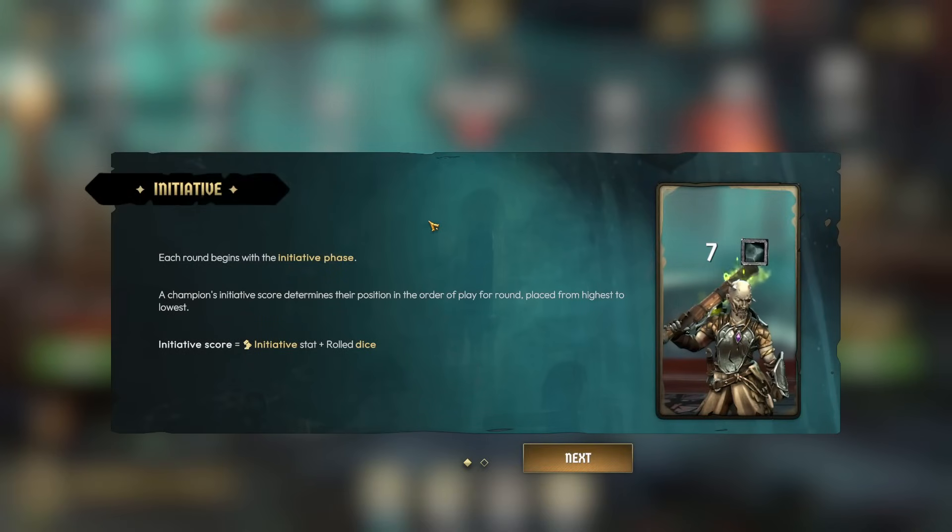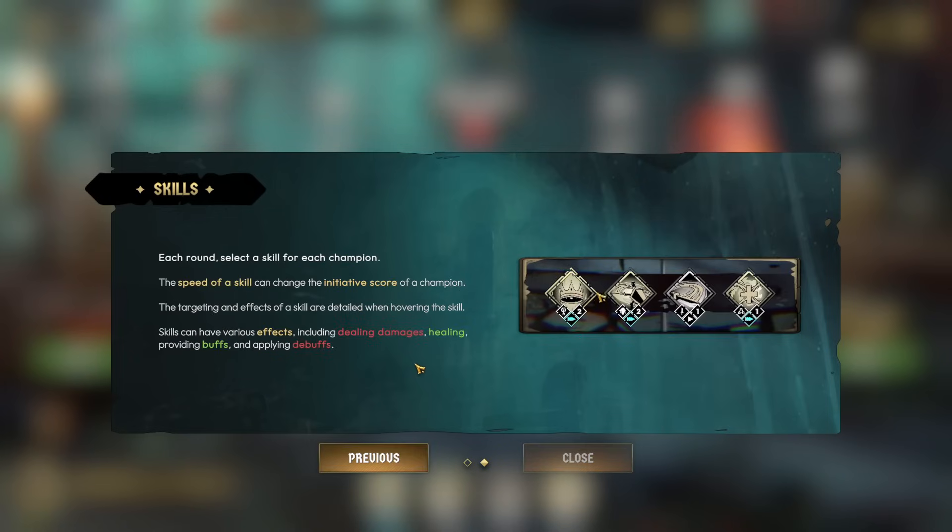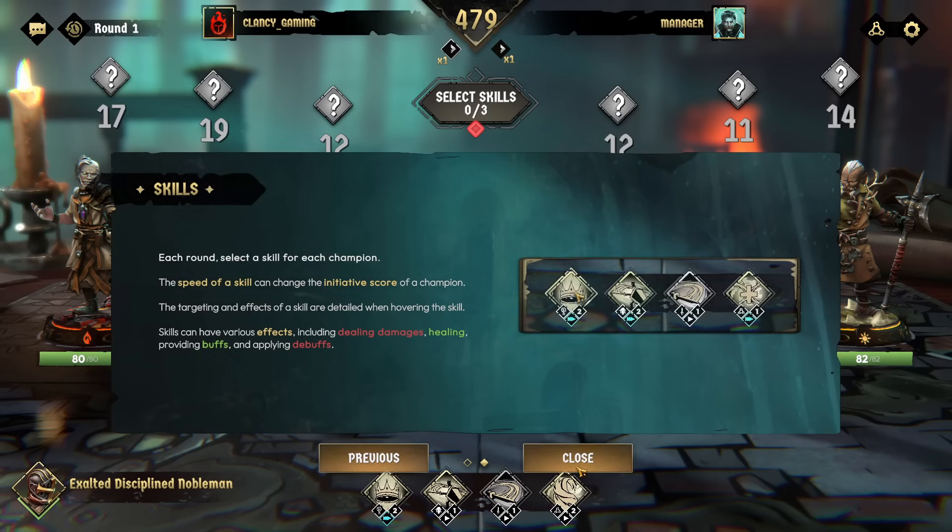Each round begins with an initiative phase. A champion's initiative score determines their position in the order of play. Initiative score equals initiative stat plus a dice roll. Skills can change the initiative of champions. Skills can have effects such as doing damage, healing, buff, and debuff. Each round, select the skill for each champion.